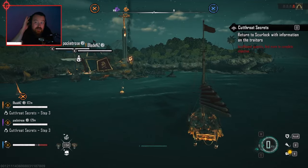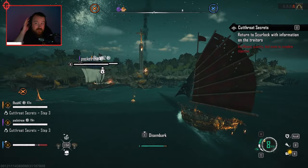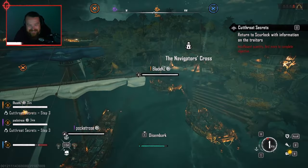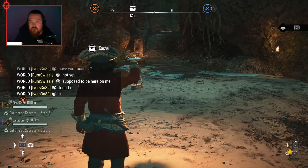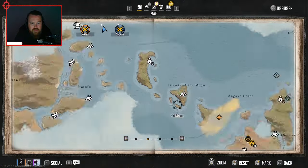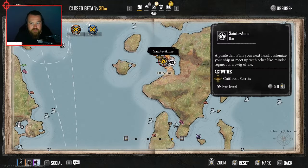Now it says I can't complete the quest because I have insufficient quantity — find more to complete the objective. I need it off that boat. Let me go and see if I can grab it. So now I've got this, I'll just fast travel to St. Anne, hand the item in, then swap the boat, maybe. Yeah, fast travel and try and talk to him.